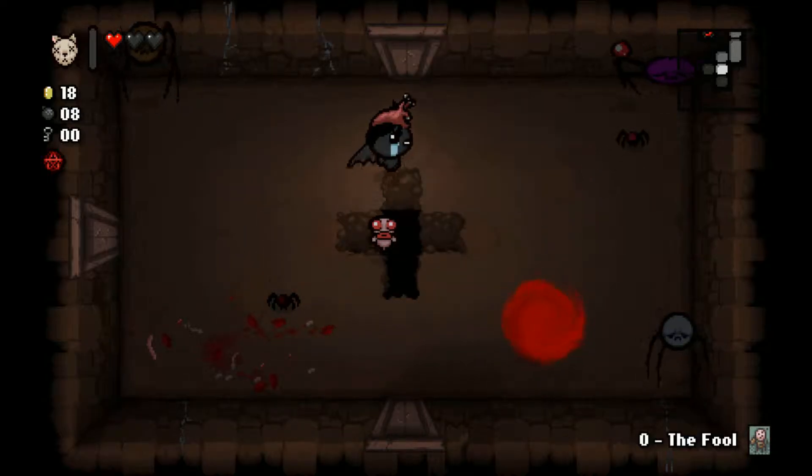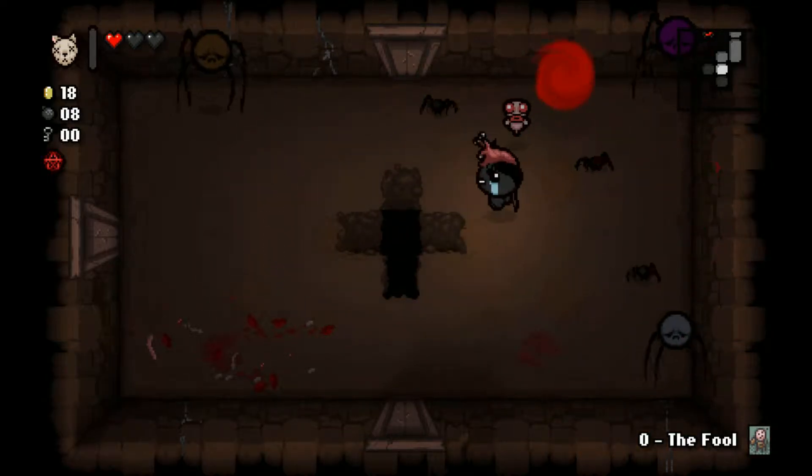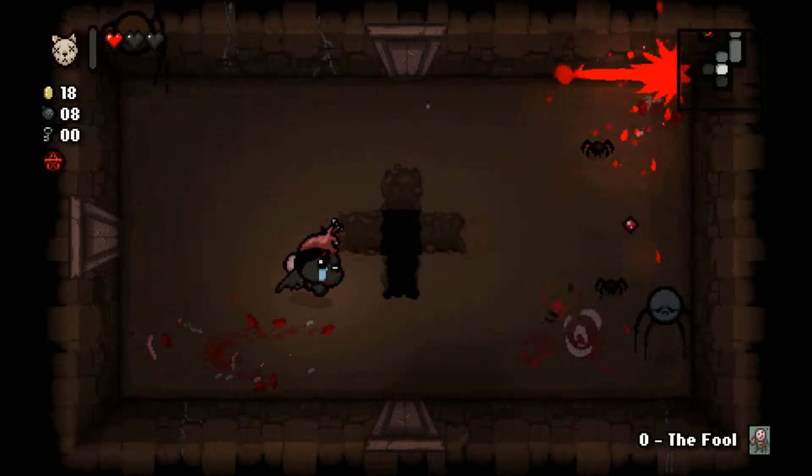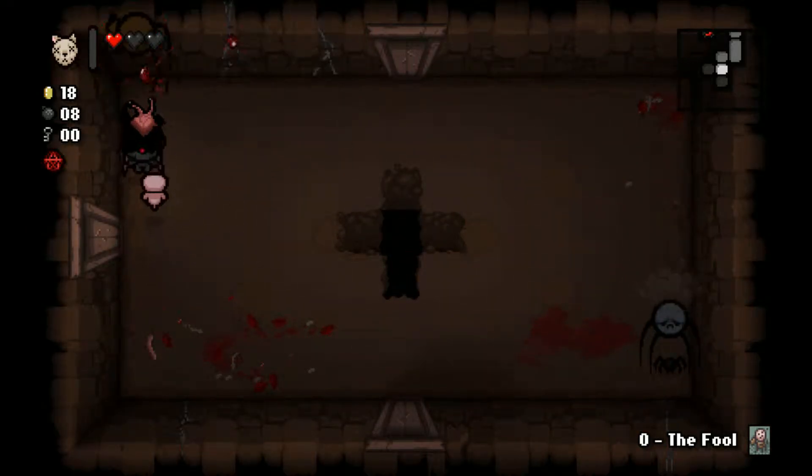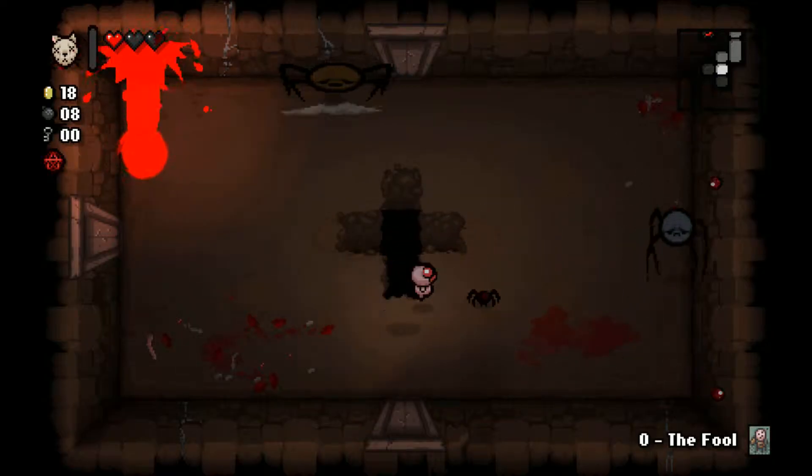The item I passed up in the devil room is the Shovel. What it does - I think once every six rooms, I'm not certain about the room number but I'm pretty sure it's six - it'll let us open a portal to the next floor.